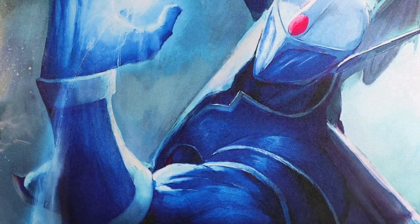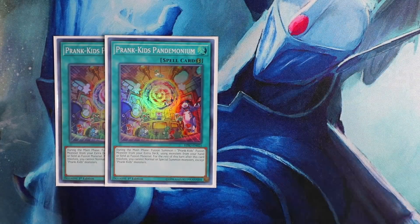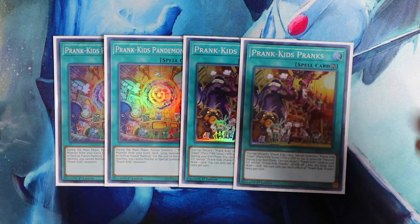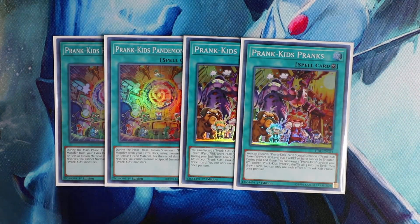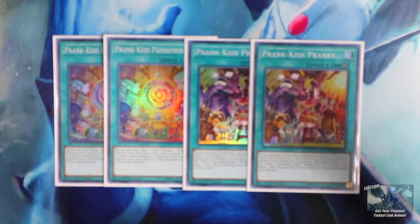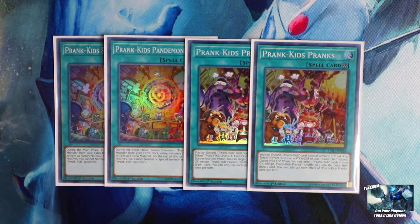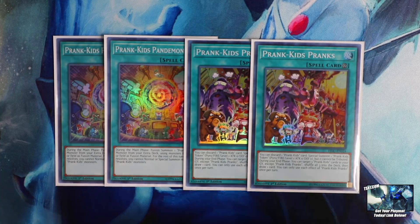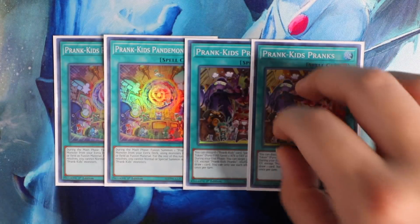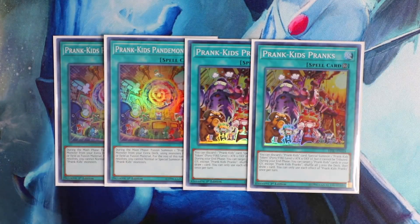Next, you're going to play Double Prank Kid Pandamonium and Double Prank Kid Pranks. Prank Kid Pranks is a continuous spell — you can discard a Prank Kid card to special summon a Prank Kid token. During your end phase, you can target three Prank Kid cards in your graveyard, shuffle them into the deck, and then draw one card. So it's essentially a mini Pot of Avarice during each of your end phases, allowing you to recycle all your Prank Kids back to the deck for infinite fodder whenever they're sent to the graveyard for link or fusion plays.